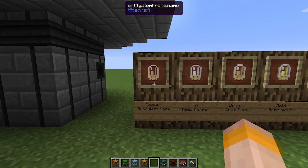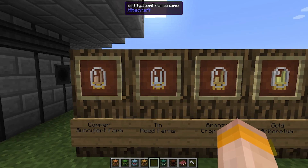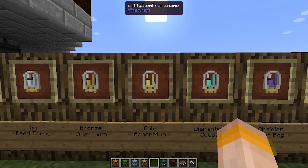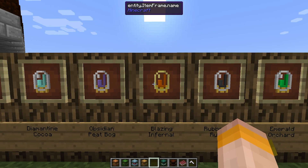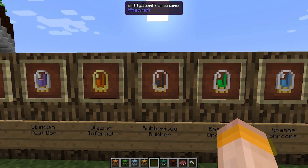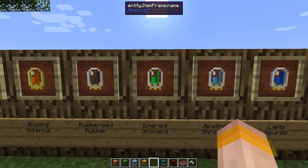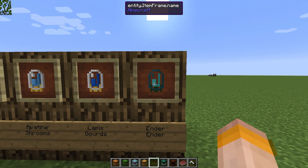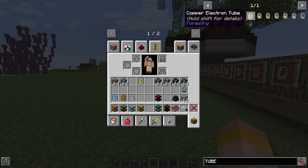I have the corresponding tubes here. Copper gives you succulent farms. Tin is reed farms. Bronze is crop farms. Gold is arboretums for trees. Diamantine is cocoa. Obsidian is for the peat bog. Blazing is for infernal farms, which is netherwort. Rubberized is for rubber, and this is for use with the IC2 mod, or Industrial Craft 2. Emerald is an orchard, which will harvest fruits for you. Apatite is for mushrooms. Lapis is for gourds. And Ender is for the ender farm — so ender lilies or chorus farms.